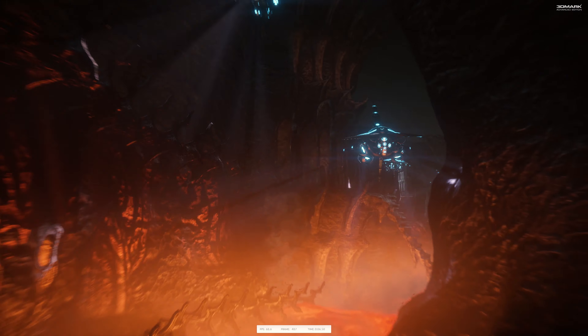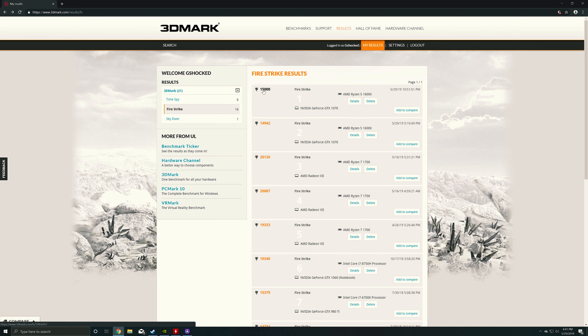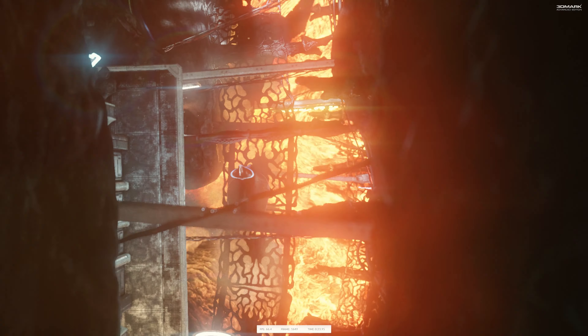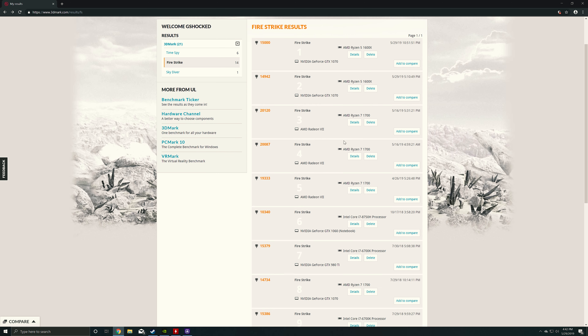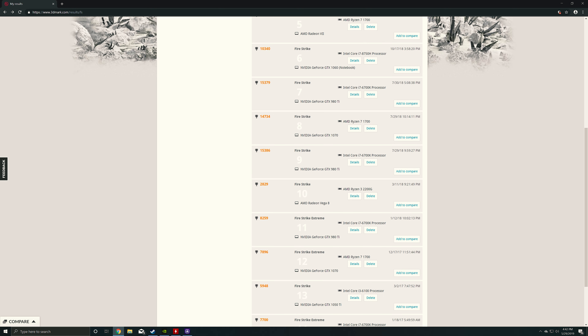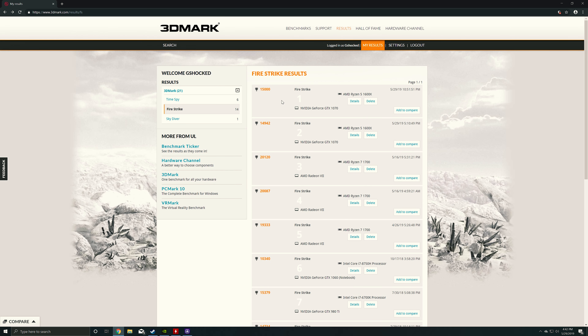It actually did give us some performance gain in benchmarks. With Firestrike, we achieved a score of 15,000 exactly — our first run produced 14,942, then after tweaking a couple of things we hit 15,000 exactly. The cool thing is that this Ryzen 5 1600X with the GTX 1070 actually beat my Ryzen 7 1700 with my GTX 1070, which only scored 14,734. So Tom's going to be really happy about that.